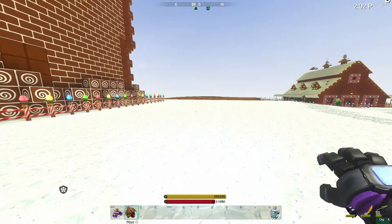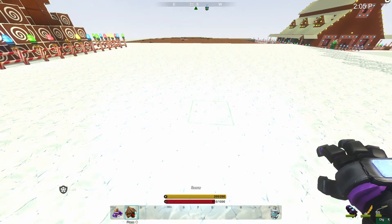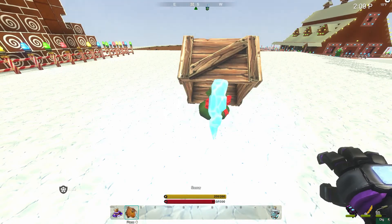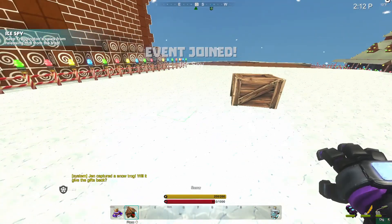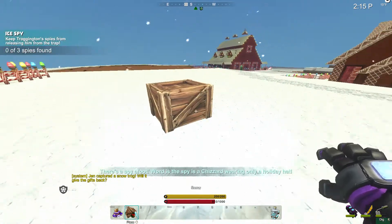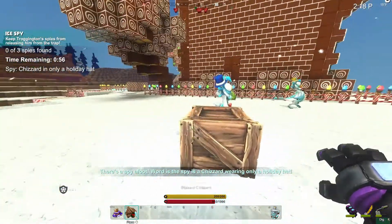They got the toys. So I think the rescued toys are what they drop if you win — like the idol you got. That is what we want. Keep Trogantan's spies from releasing him from the trap — there are three spies. How do we — I don't understand this. There's a spy afoot.